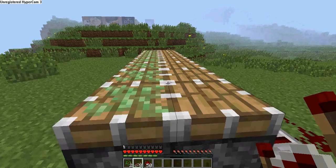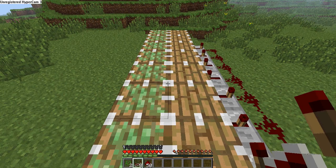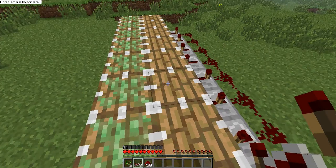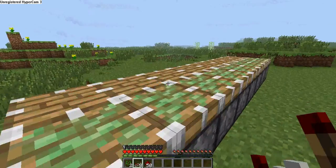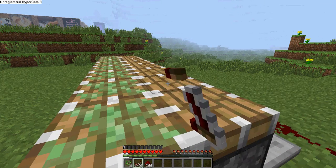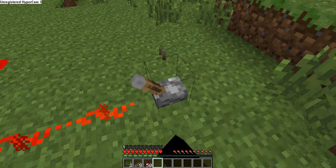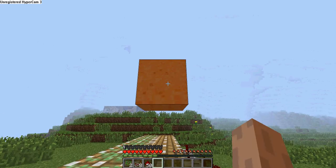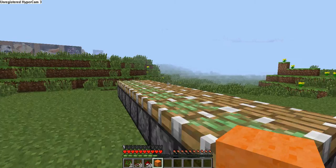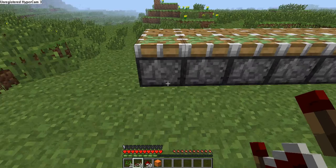So basically, you're supposed to put any block on a sticky piston or a regular piston that you want, and it's supposed to go up, and then it's supposed to go back down. I'm going to show you guys how to make this. I would usually recommend using the sticky pistons, because the regular pistons don't bring the blocks back down. As you can see here, the blocks don't go back down with the regular pistons, but with the sticky pistons, it goes up and back down. So I'm going to show you guys how to make just one side, because I don't want to make this video too long.